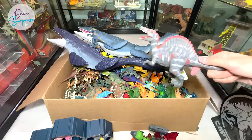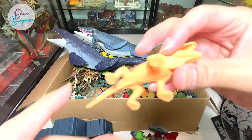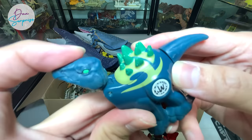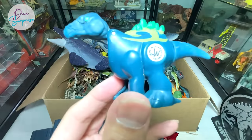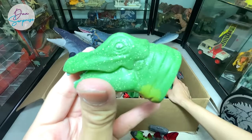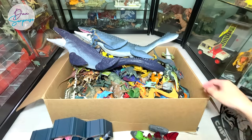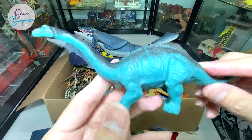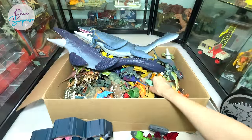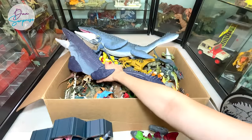We have a Spinosaurus from Recur - pretty cool figure. One of those really cute Dimetrodons. An Ankylosaurus from the Jurassic World Battlers. This is like a finger puppet - it looks like a Brachiosaurus but I'm not too sure. This one looks like a Sarcosuchus from Imaginext. We have an Ampelosaurus right here, and this one should be a capsule figure - a very weird dinosaur probably like a Carnotaurus.